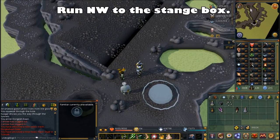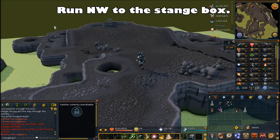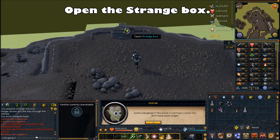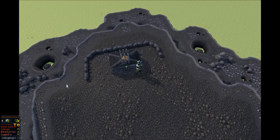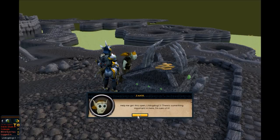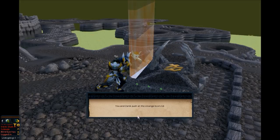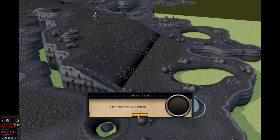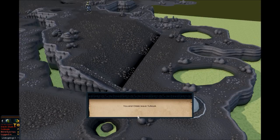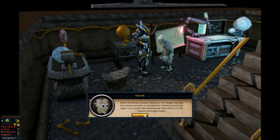Once that cutscene's over, run northwest. You'll find a strange box on the western edge of the island. Open the strange box — when you do, you'll get a cutscene wherein you and Zanuck open the box together and Zanuck gets sucked in. Your character then runs back to Oldak and gets through the portal before it closes. You wind up back in Oldak's laboratory.